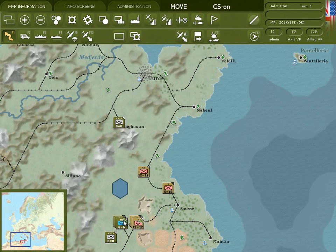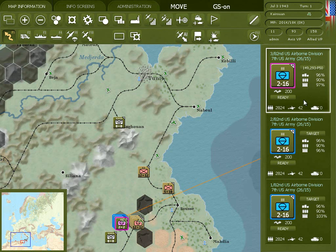If you select the 82nd Airborne Division's hex, you'll notice that one of the regiments has a drop hex already assigned, and it has accumulated 50 preparation points for the airborne drop.